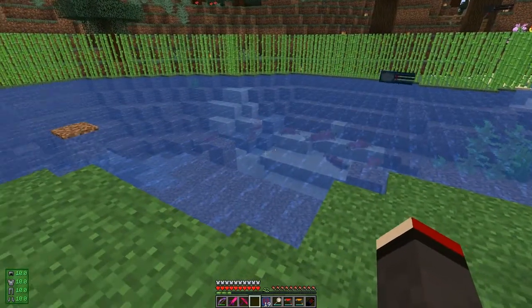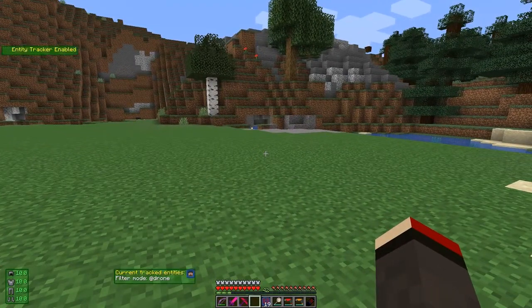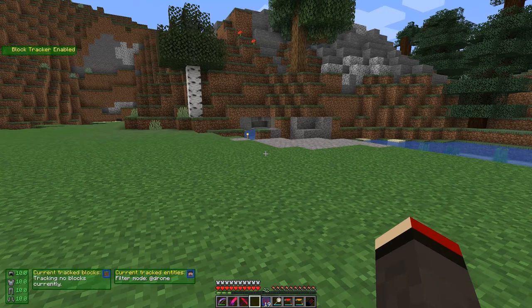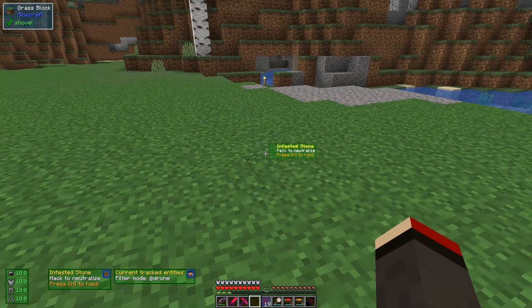Let's come over here because I know there are a few mobs here. Let's turn on the entity tracker like this, and also turn on the block tracker so you can actually see the blocks. Here's the infested stone - you can hack it to neutralize it, press H, and that infested stone is gone like that.